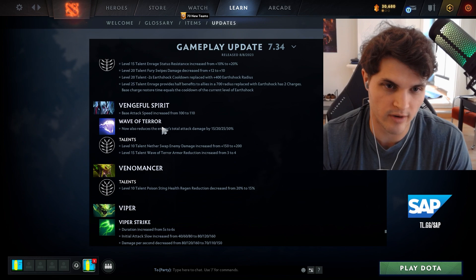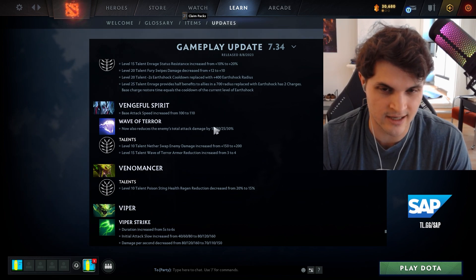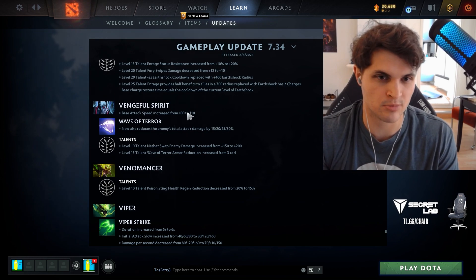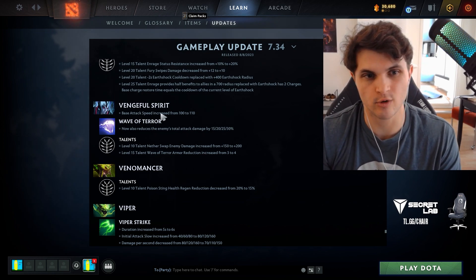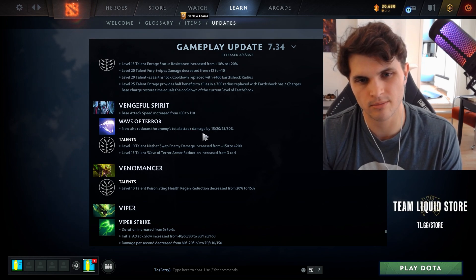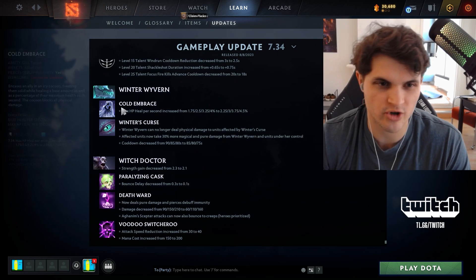Vengeful Spirit's Wave of Terror now reduces enemy attack damage — effective in lane and late game. She also gains 10 attack speed for a universal hero. I think we'll be seeing a lot of Venge, whether as a core or utility support.